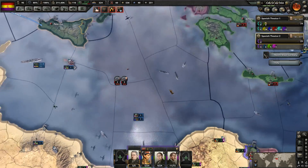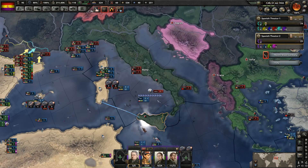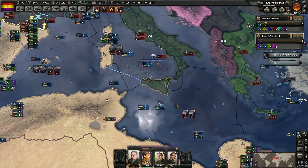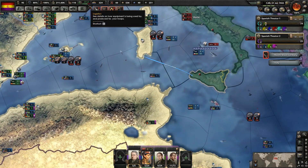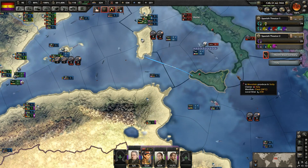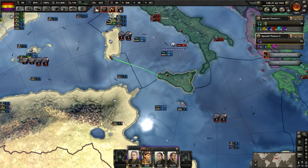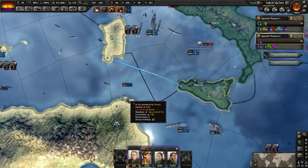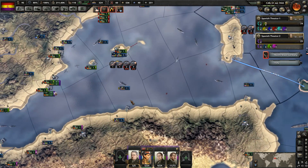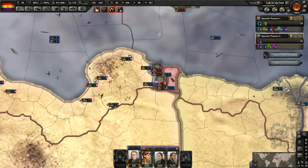Hopefully this invasion of Sicily will be successful and we can at least get to here. Then they can exhaust themselves throwing troops across, and if things ever get really bad we can always put our fleet here to stop them from moving across the strait. If we end up losing we just have to pay attention. I might have another point where they throw themselves against us, or maybe they won't and we'll be able to conquer up into Italy.